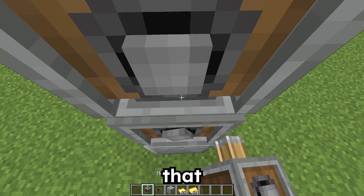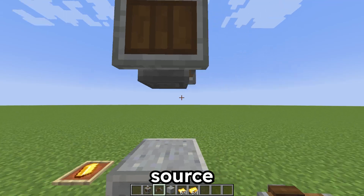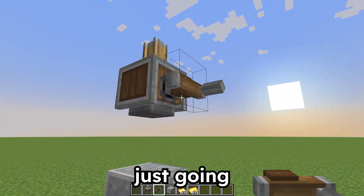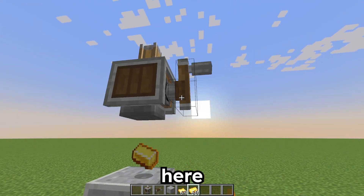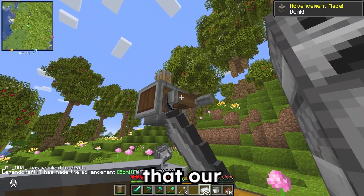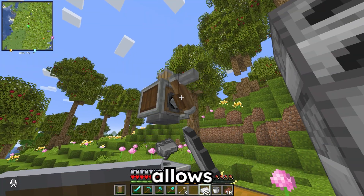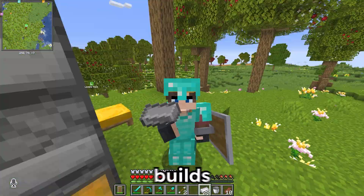The first Create Mod thing we need to build is a mechanical press. What that's gonna do is pretty much just convert our gold or iron into gold or iron sheets, and that's useful for a lot of different things we're gonna be building later on. All we're gonna need to do is place our press right above a block like this, and then power it with some sort of power source, like a windmill or water wheel. But for now, we're just gonna use a crank. And that's gonna allow us, when we place the gold down here, to go ahead and crush it. You can see that our first very simple Create Mod machine is working, and this thing allows us to get iron sheets, which is useful in so many different Create Mod builds.